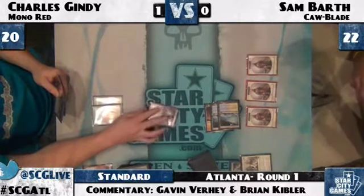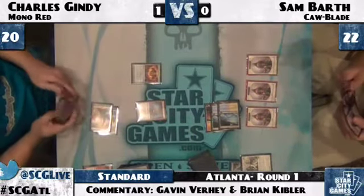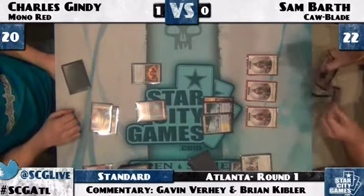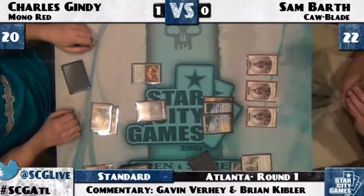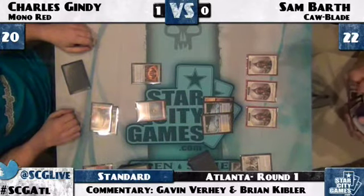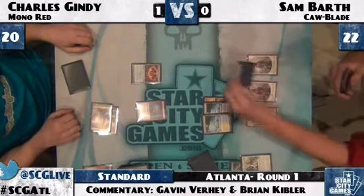Gindy deciding if it's even worth attacking here — this is one of those weird spots. Playing a deck with Hero of Oxid Ridge, you're often in the situation where you need to make the decision: do I attack with my creature that can potentially trade with one of their one-power guys, or do I wait and try to Hero them? It's not necessarily an easy question to answer. Gindy is choosing to hold back.